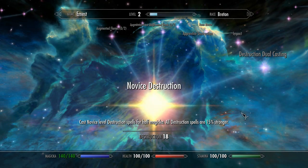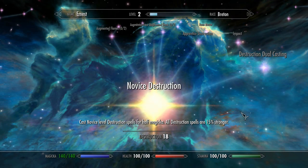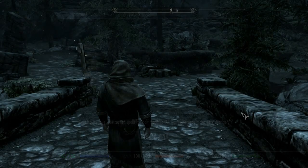We definitely need every perk we can get that decreases the amount of Magicka used, because we are a Storm Mage, and that uses the most Magicka out of the three Destruction schools: Frost, Fire, and Storm.